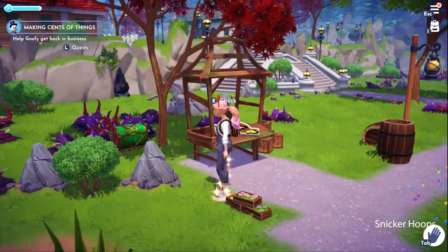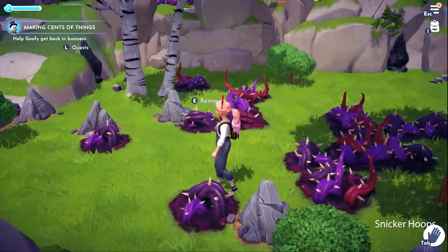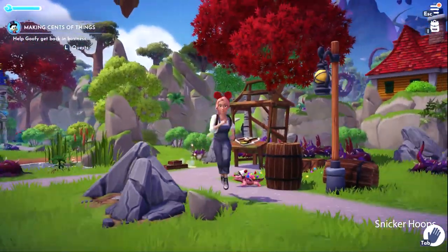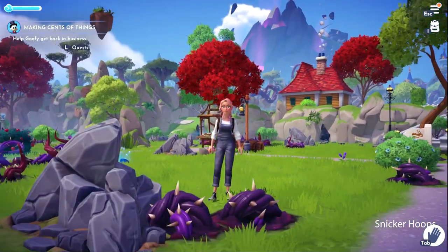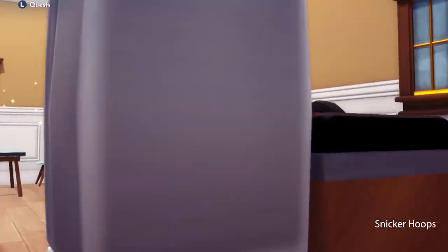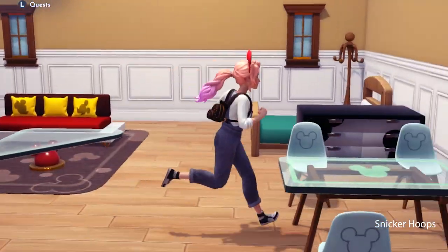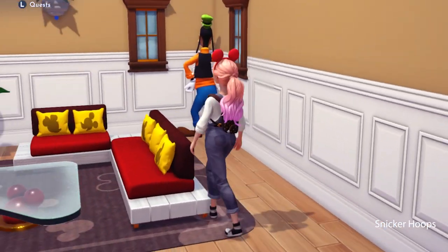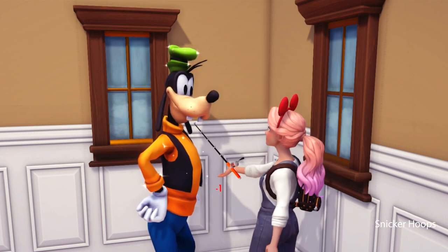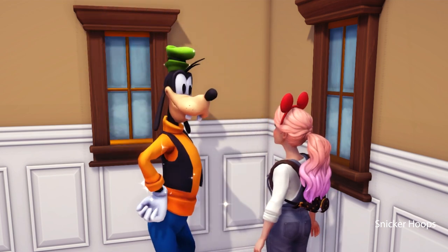My guess is this is his little shopping stand. Goofy, good news — we found your fishing pole! He says it's broken, that's the problem. Don't worry, Snickerhoops, I'll fix it — it's easy! Here it is, I fixed it! And I'm also gonna give you this hat so you look like a real fisherwoman!